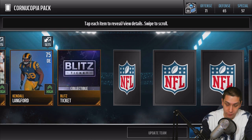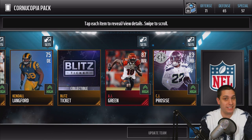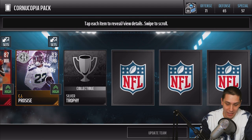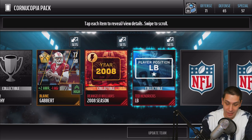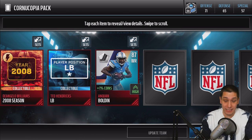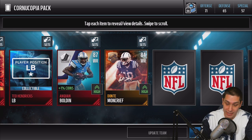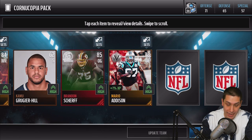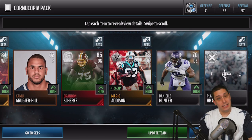Then we get our Blitz Ticket. Kendall Langford. We get an AJ Green — dude, we got a Julio Jones and an AJ Green already! AJ Green, unfortunately, is going to be injured for quite a while. We get a CJ Procise who's also injured — I think his season might be over. Silver Trophy. We get a Blaine Gabbert as a Game Changer. Then we get a D'Angelo Williams 2008 flashback. Linebacker collectible for Ted Hendricks. We get an Anquan Boldin Elite Journeyman — not a lot of those are elites. Dante Moncrief for our Thanksgiving player, then a Bronze and a Brandon Scherf — that's a Football Outsiders card. Kendall Hunter and then a Play.